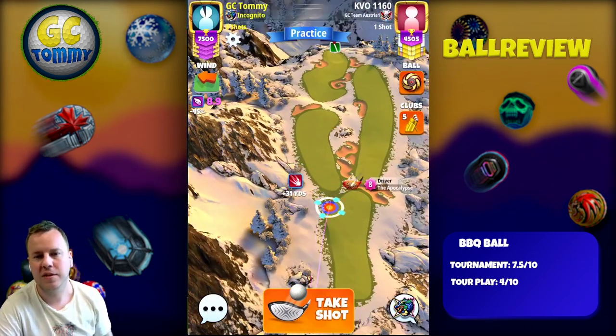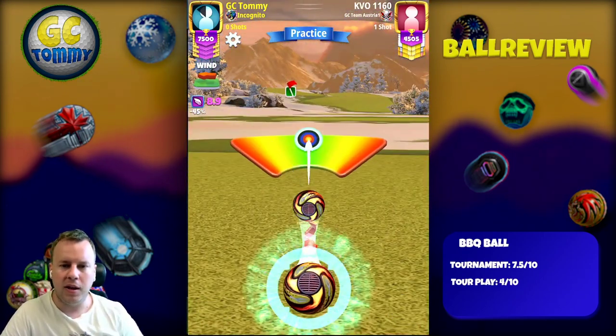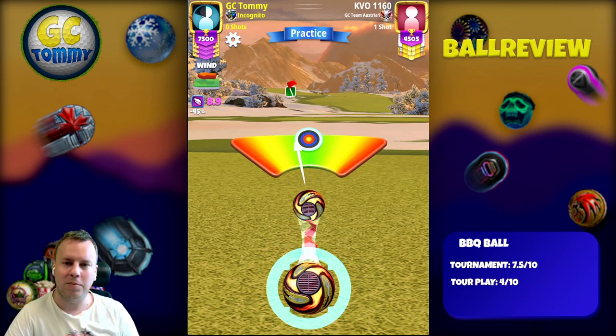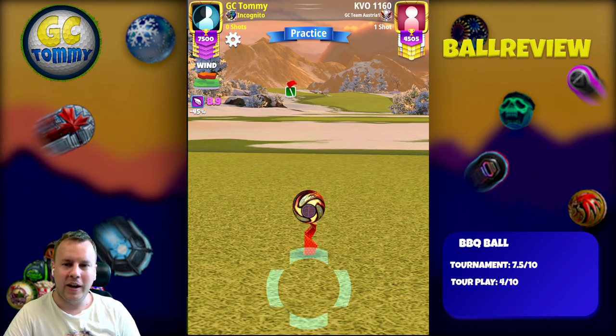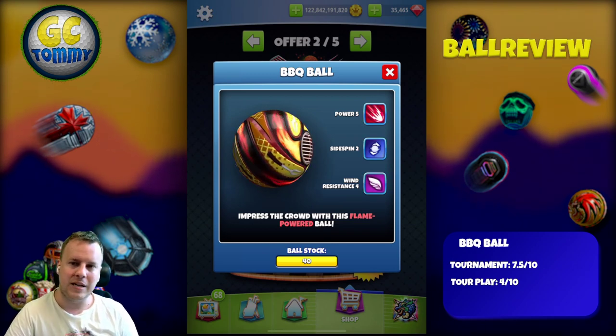Let's take a look at the needle speed and ball centering in action. This ball is round and the needle is decent - it's a plus two, so not the best but not the worst either. It's definitely an okay one to play in overpower. This is Master Division practice, which is the same needle speed we have on Tour number 10.